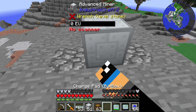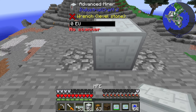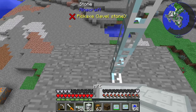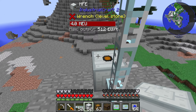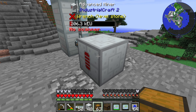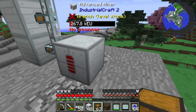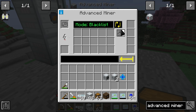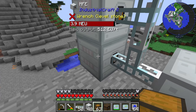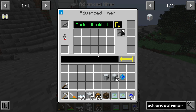You can place your Advanced Miner anywhere in your world. You just need an energy source. The Advanced Miner needs T3 energy — here we are using an MFE to power up our Advanced Miner.